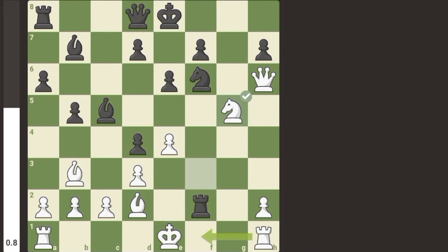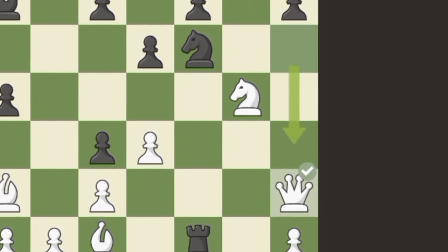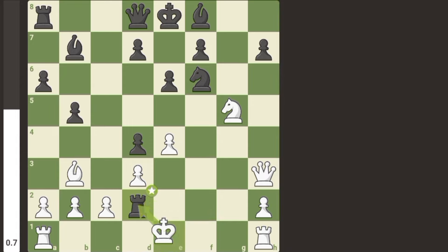So Stockfish plays knight g5. Chess.com bot kicks the queen away. The queen retreated to a3, but unfortunately the rook is trapped. So you have to sack the rook for a bishop, and the game continues.